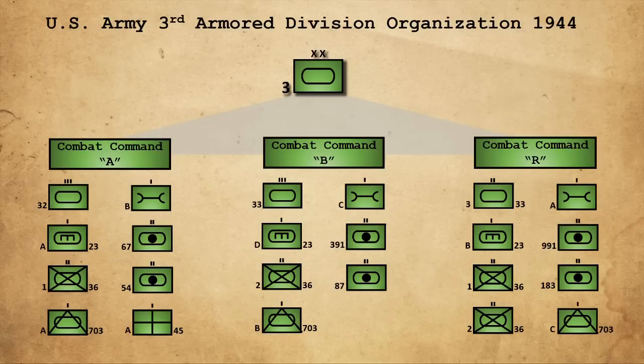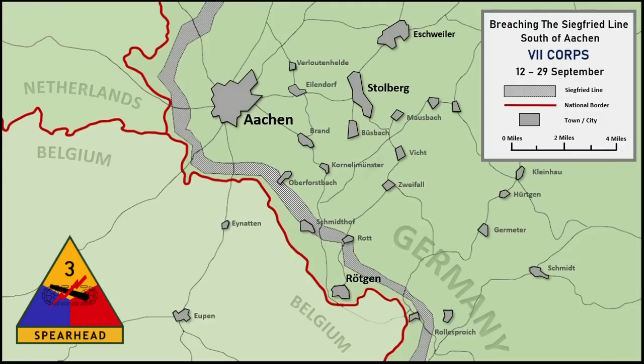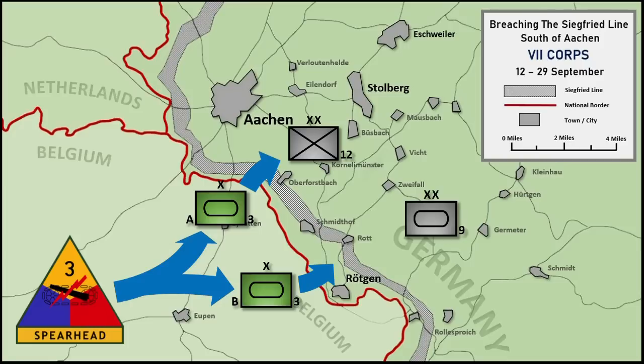Today our game will be representative of the actions of Combat Command A. On September 12th, the 3rd Armored Division was positioned to be the first American unit to assault the Siegfried Line. Routing to the south of the German border city Aachen, the two Combat Commands of the 3rd would scout and assault the line. Combat Command A would assault the section in the vicinity of Oberforstbach, and Combat Command B would assault and advance into the town of Rutgen. Opposing the Spearhead Division were elements of the German 9th Panzer Division and 12th Infantry Division.